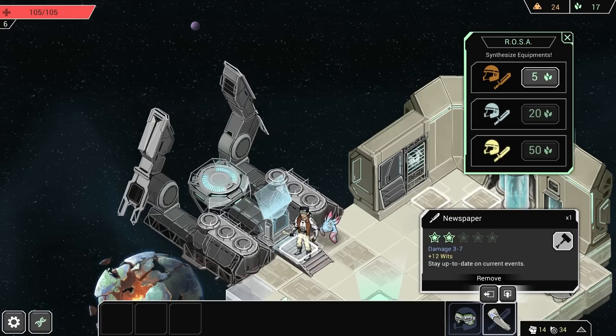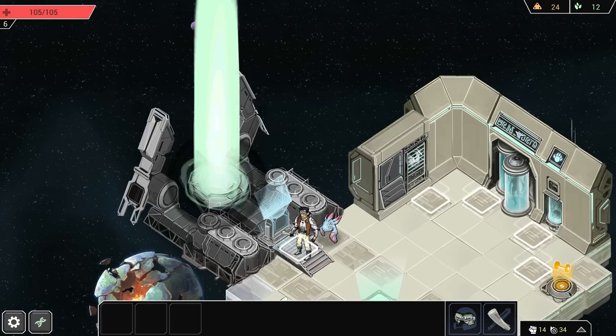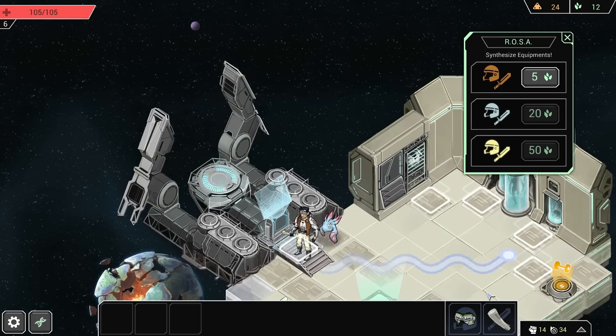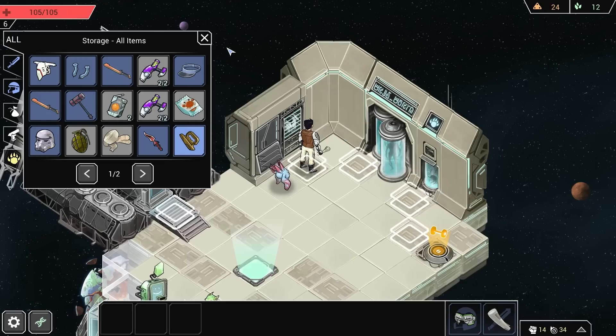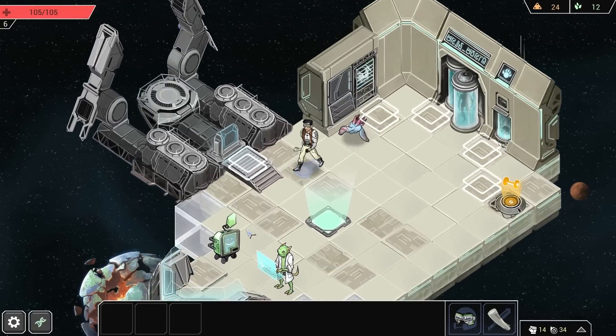The game doesn't take itself too seriously, which I really enjoy. I got the droid disguise this time - it went back into our storage inventory and is now available to any of our future characters or even this guy if I wanted to equip him. I just want to give you an idea of how it works.